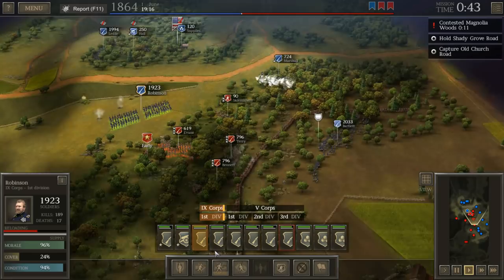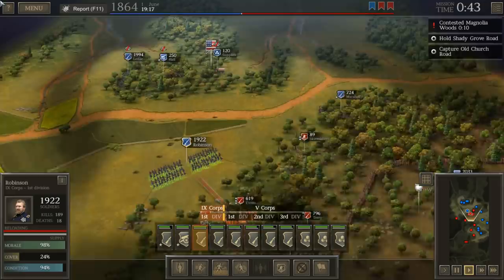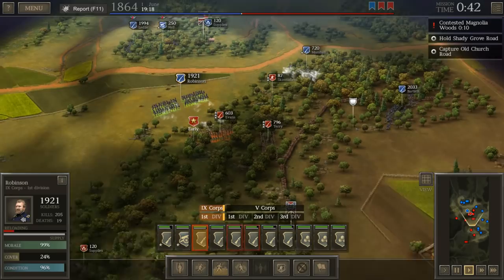At this point, our job is to take this area up here. We also have the Magnolia Woods being contested right now. We're trying to make sure that that doesn't occur, and you can see me moving over here, trying to regain control of this area.